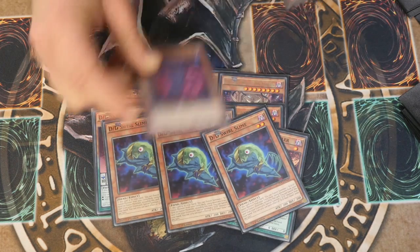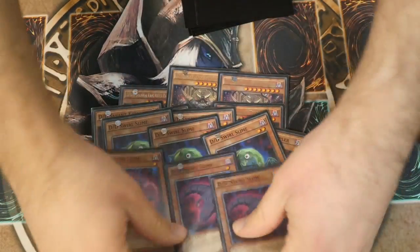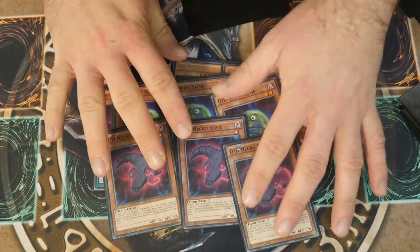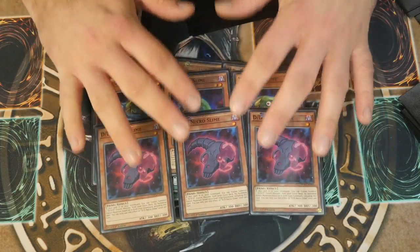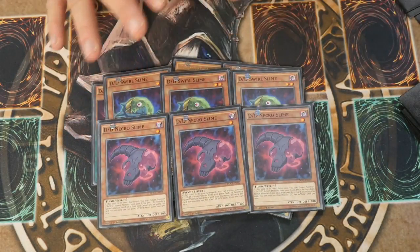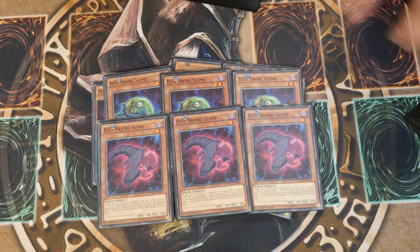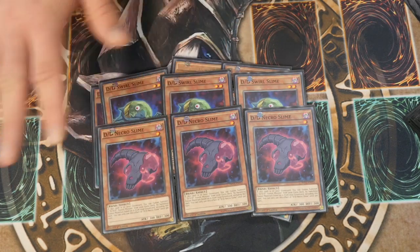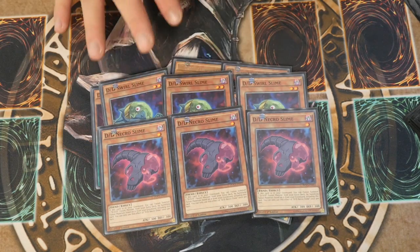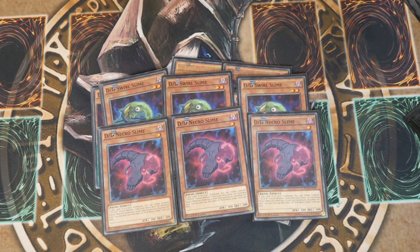The 3 Swirl Slimes and the 3 Necros. In every DDD deck these are important combo pieces, but in this deck these are the most essential to get the Raw going. Everything in this deck is to draw through your deck to get to these pieces. Luckily you normally don't have to draw as much to get to these because you have searches.